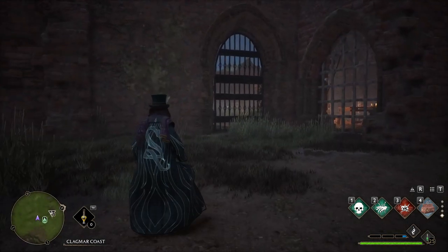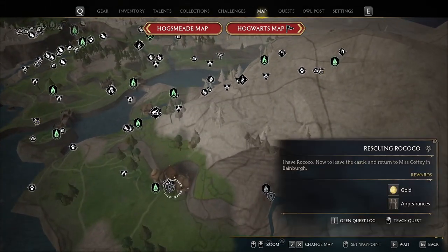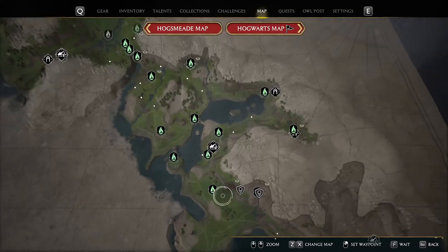Okay, so now we finished that - we got the bell quest done! So we're gonna go return Rococo. Oh my god, there are more side quests, y'all! What's this one? Oh, that's the one I have to go bring him back to. Wait, why does that look like it's just a side quest now? I'm confused.